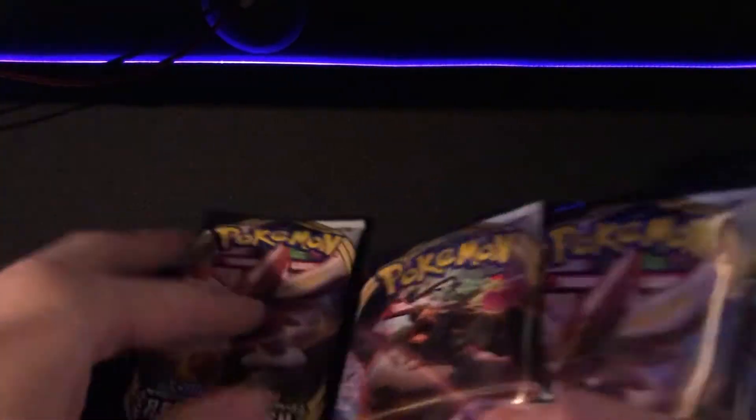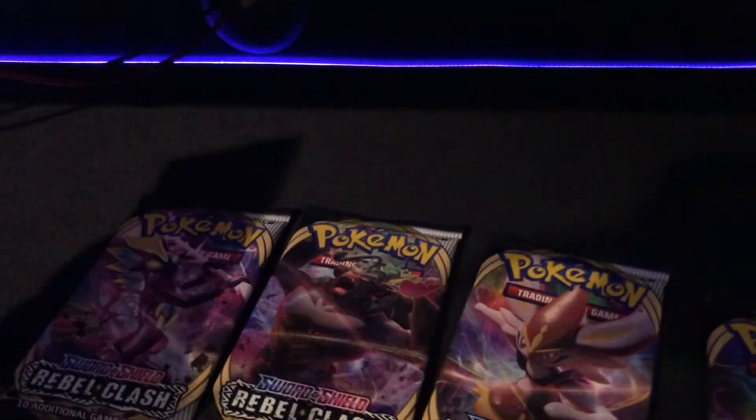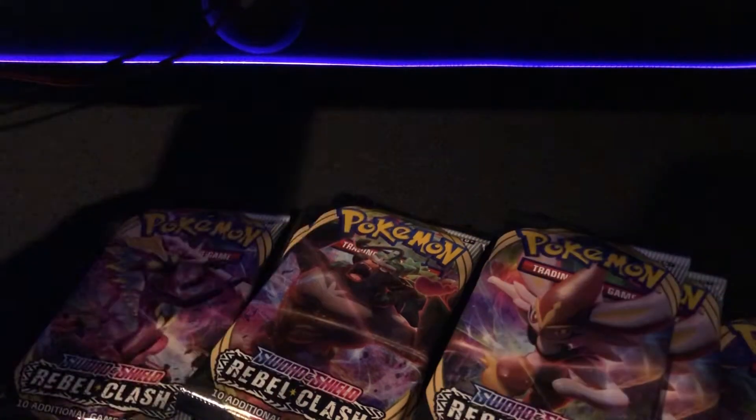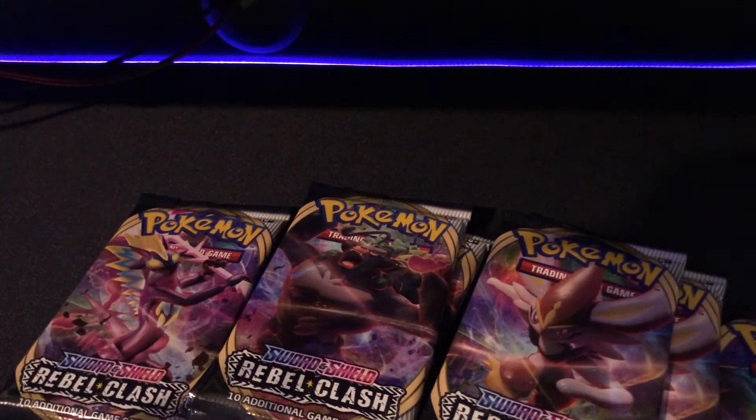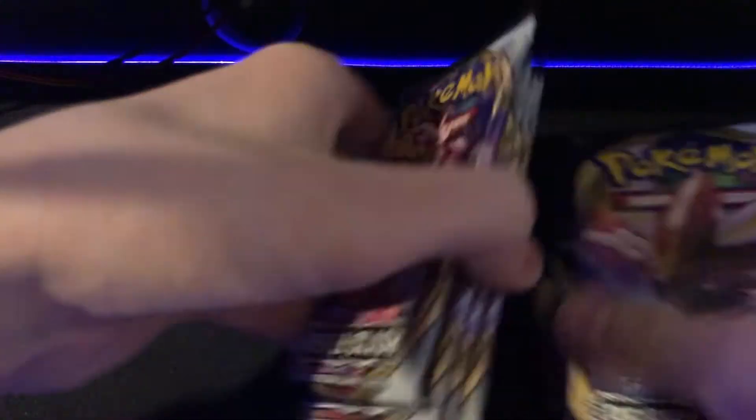I'm not gonna open the energies on screen because I don't think anyone really cares that much about seeing the energies. But we've got one, two, three, four, five, six, seven, eight. Let's just sort them out. Oh, they don't do it where they have the same amount of each type anymore. I thought they still did that. I guess I'm wrong, but it's okay. We got our sleeves ready too. I think we can get at least one hit — what do y'all think?